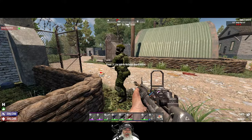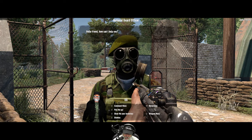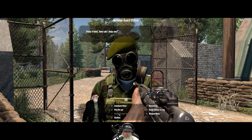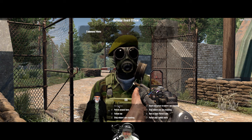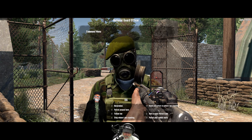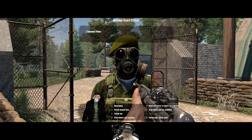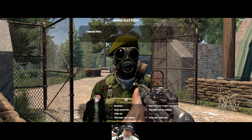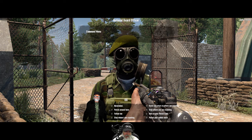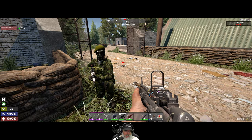I wonder if these NPCs can be killed — let me see if there's a way to check his health. Looking at the weapon menu... never mind, maybe they can't. The NPC command options are: patrol around me, follow me, stay where I'm standing, guard. There's also a patrol coded route option — I haven't read into how that works yet, I need to do a little more research on the patrol code system.